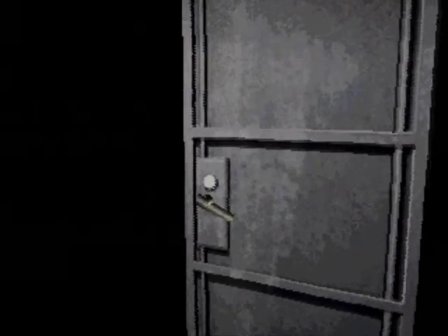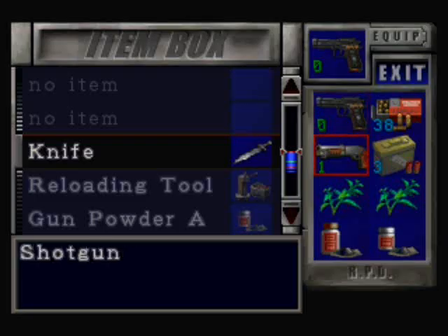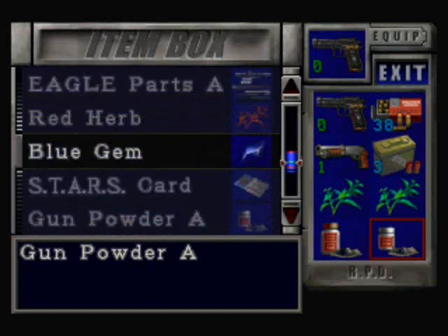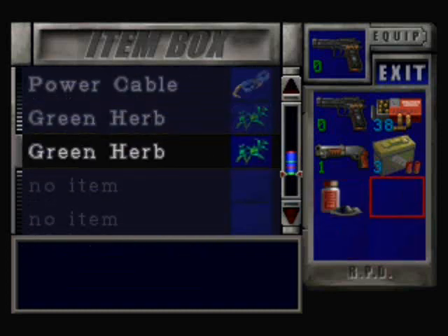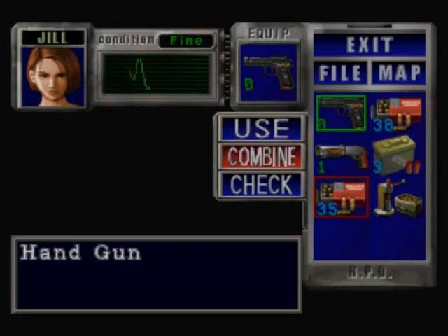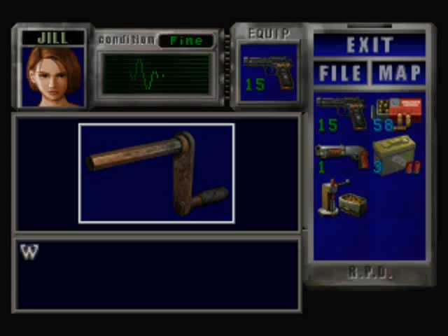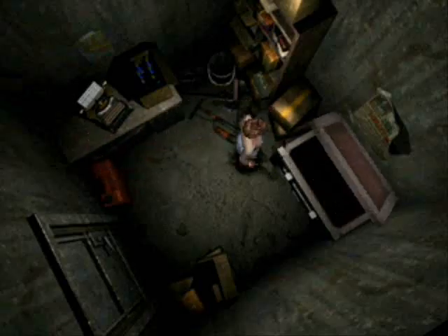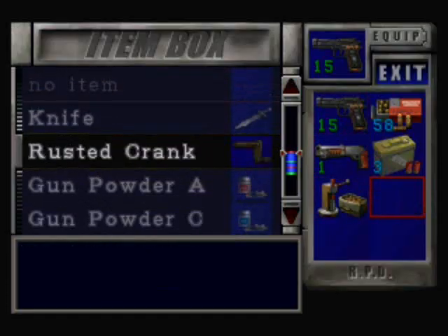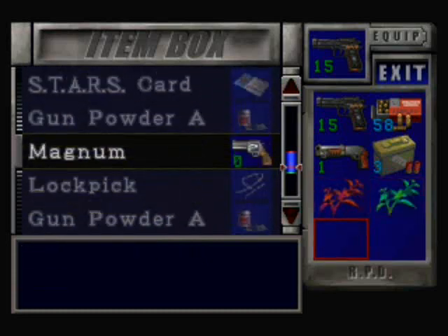Okay, I'm gonna make myself some bullets right now. There's a rusty crank if I'm not mistaken. But first let's dump this, and this, and this. Let's make some bullets — 35 bullets, not bad. Let's pick up the rusty crank and get the lockpick. We don't need this — I'm gonna combine it with the lockpick.